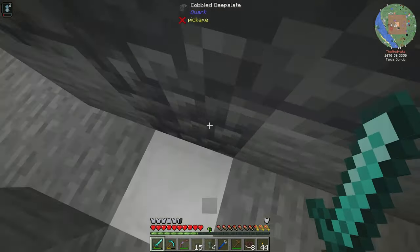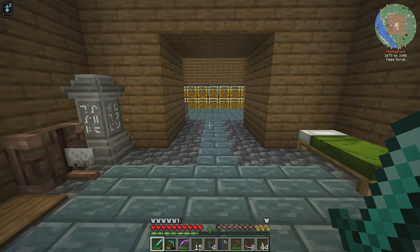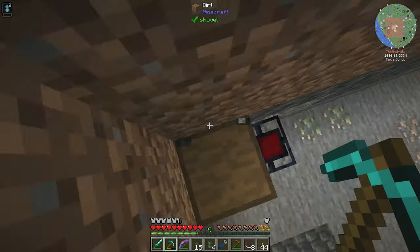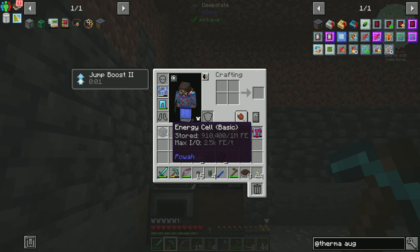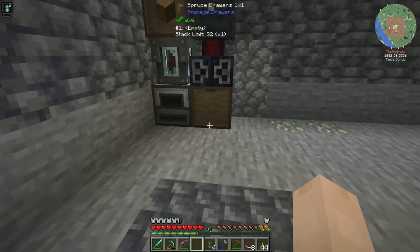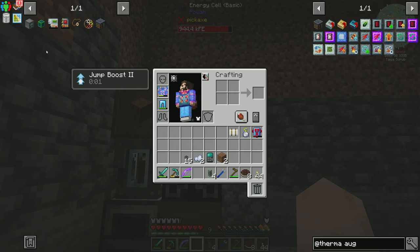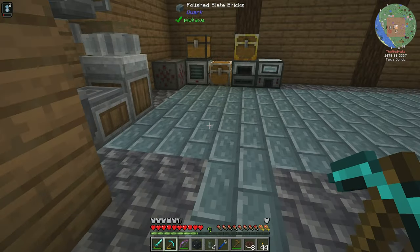I generally like to have my battery upstairs so I can monitor it and tap into it from here and route things where they need to go. But I think we'll take the battery with us downstairs — the battery can go ahead and sit here and get power from here. Then we'll rearrange this with XNet when we get to that point. In order to get XNet, we need the controller, which means I'm actually going to need my battery back up top so that I can have power going again.